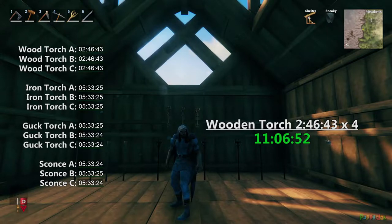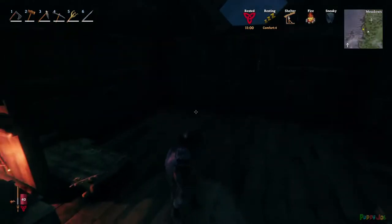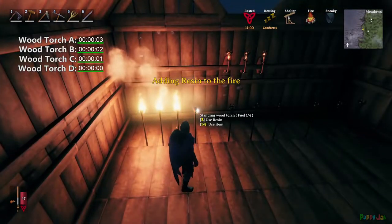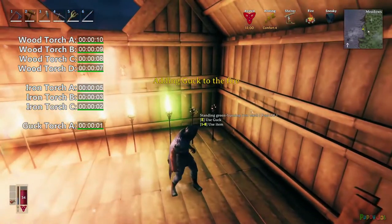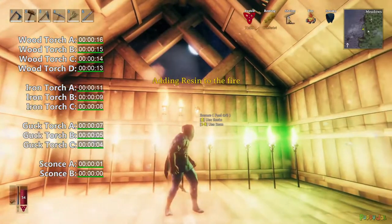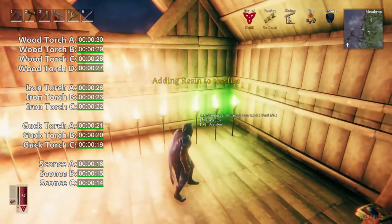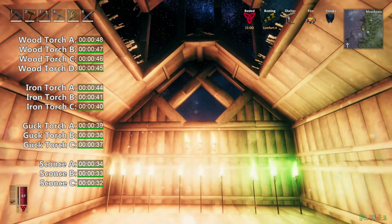And if you were to max out a sconce, an iron torch, and a guck torch, you would get 33 hours. Now I'm not about to do a 33-hour time-lapse, but I will do a 16-hour and 40-minute time-lapse, which is why I have 4 wooden torches behind me, not just 3. For the next time-lapse, everyone gets fuel like we did before, except I'm adding one fuel for each torch you see. So the wooden torch will go up to full max capacity at 4 fuel, and for the iron torch, guck torch, and sconce, we'll keep it to 3. Let's watch 16 hours and 40-ish minutes compressed down to 60 seconds.